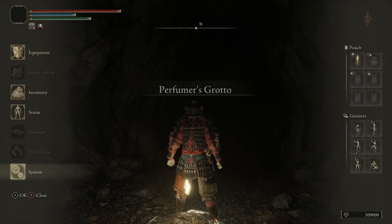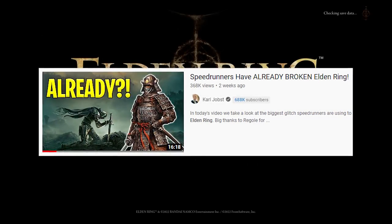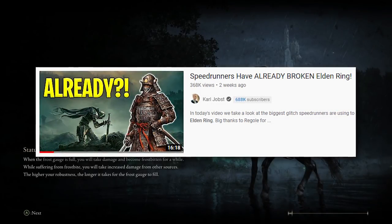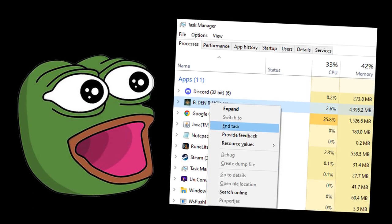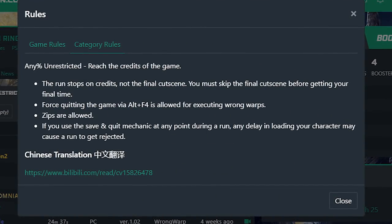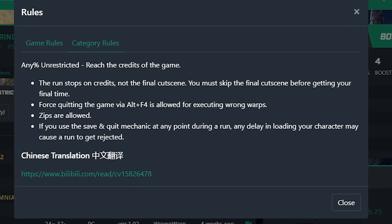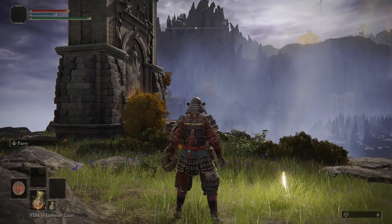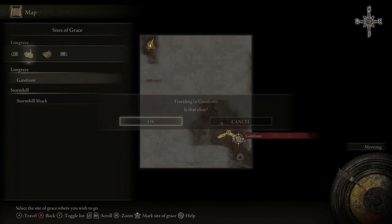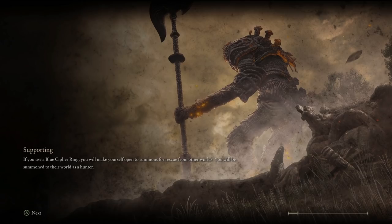In Elden Ring there are about five different ways to initiate wrong warps, most of which have already been covered by Carl Jobse in his Elden Ring video. But there's one method he didn't cover which is the simplest of them all - a force quit wrong warp. This version is only allowed in the any% unrestricted category since the community was split on whether to allow it, because it literally requires Alt+F4-ing out of your game to pull off.